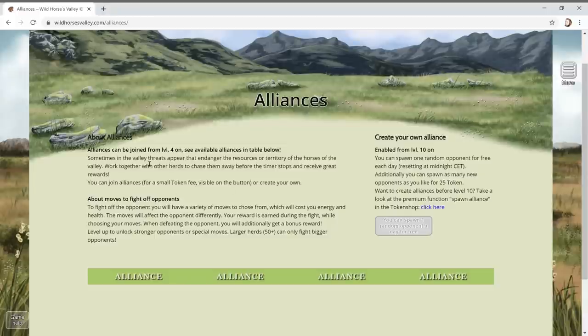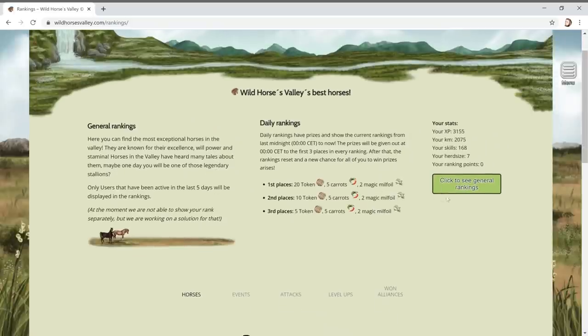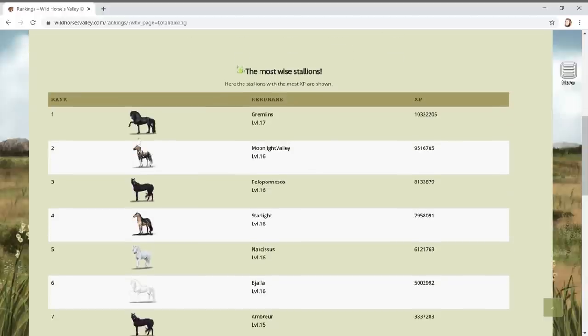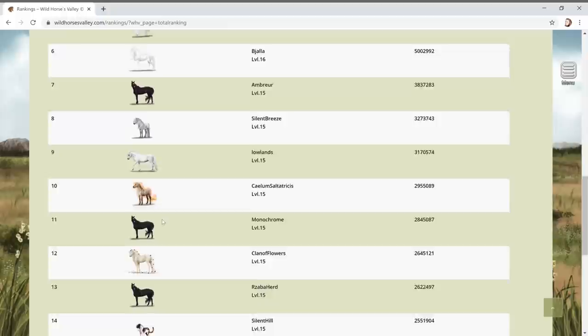Sometimes in the valley, threats appear that endanger the resources or territory of the horses. Work together with other herds to chase them away before time stops and receive great rewards. Let's check out the rankings - I haven't looked at this yet. The most wise stallions - look how much XP this horse has! Look at the color - each horse is pretty much different, this is wicked!